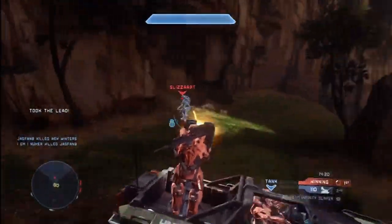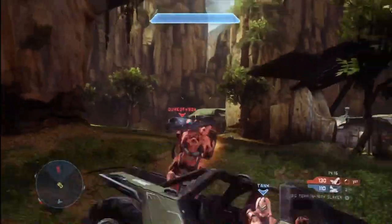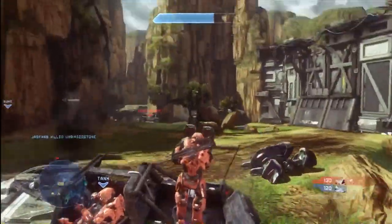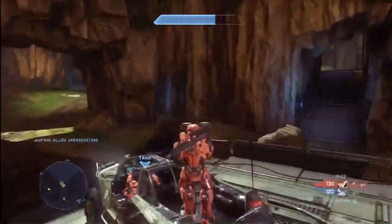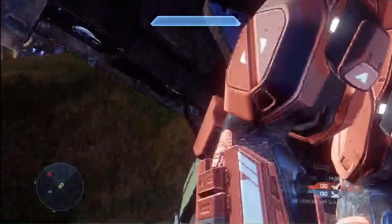So if there's a pesky Banshee or a Warthog on the other team, just start team shooting it with your DMR, your battle rifle, your assault rifle, your sniper rifle, whatever it is. These are all very effective weapons against vehicles and these weapons will bring vehicles down very, very quickly.